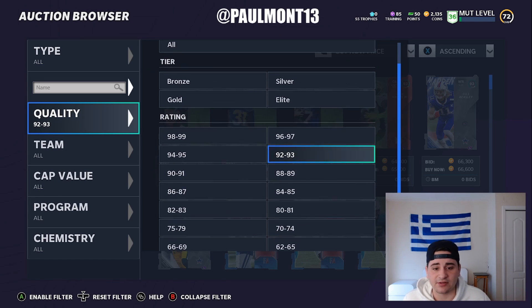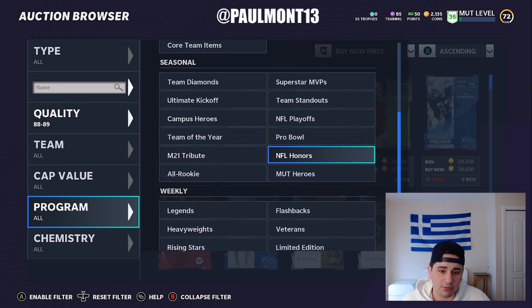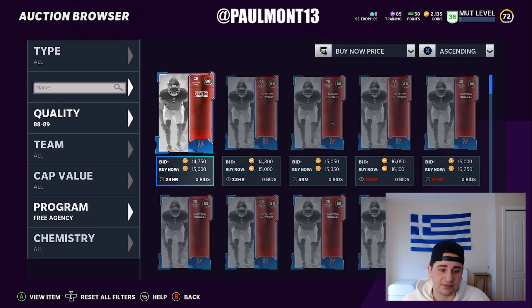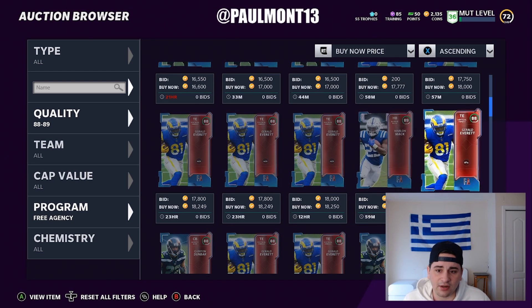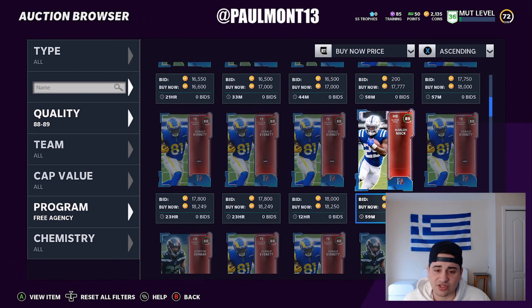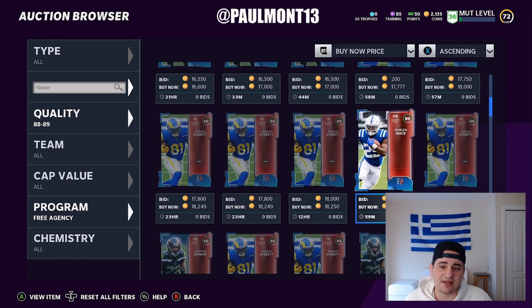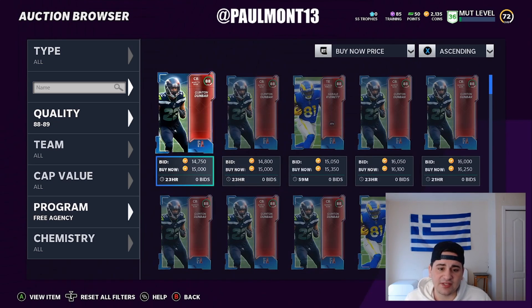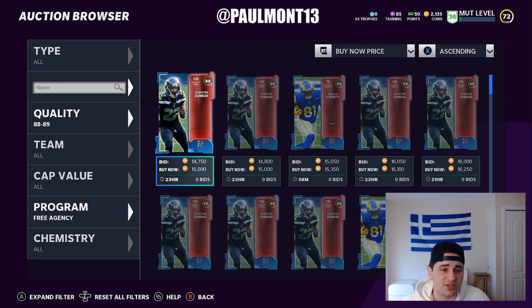Invest in 50 players — that's all I'm going to say. And for training, go to free agents. You should only be buying free agency players. 15k for an 88 — Marlon Mack, look at that: 18k, 3,600 training. The 89 free agency players are the best players to buy by far. You're getting 3,600 training for 18k, and 15k basically for an 88 — 2,500 training. I would go for the 3,600 for 18k.